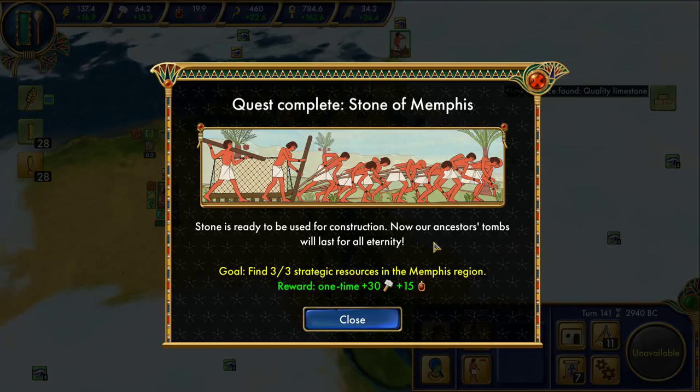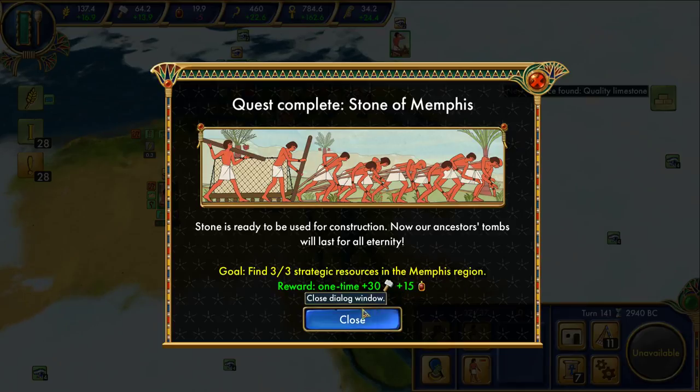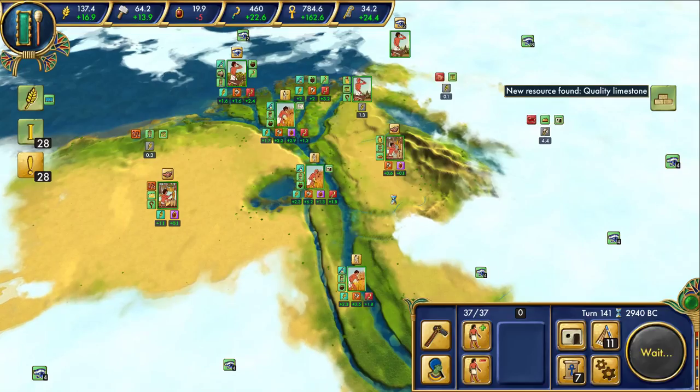Stone is ready to be used for construction. Now our ancestors' tombs will last for all eternity. Found 3 of 3 strategic resources in the Memphis region. One-time plus 30, plus 15. That really couldn't come at a better time.